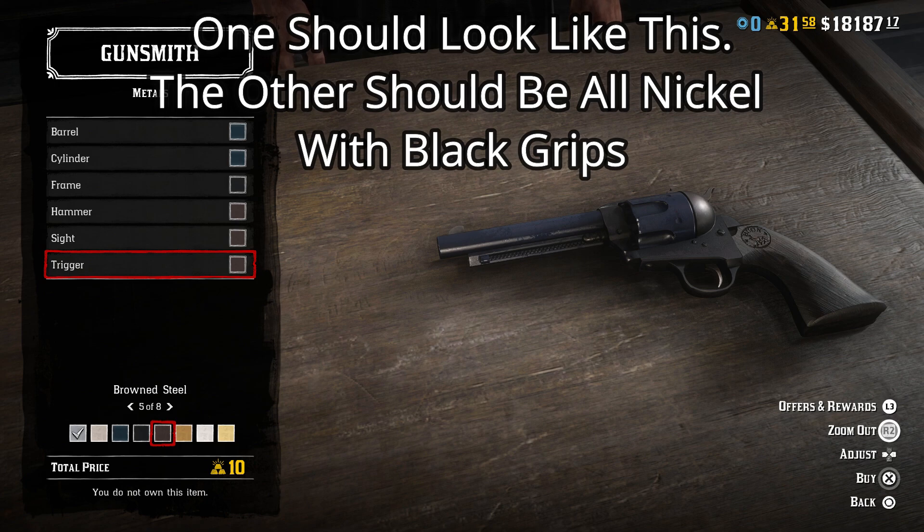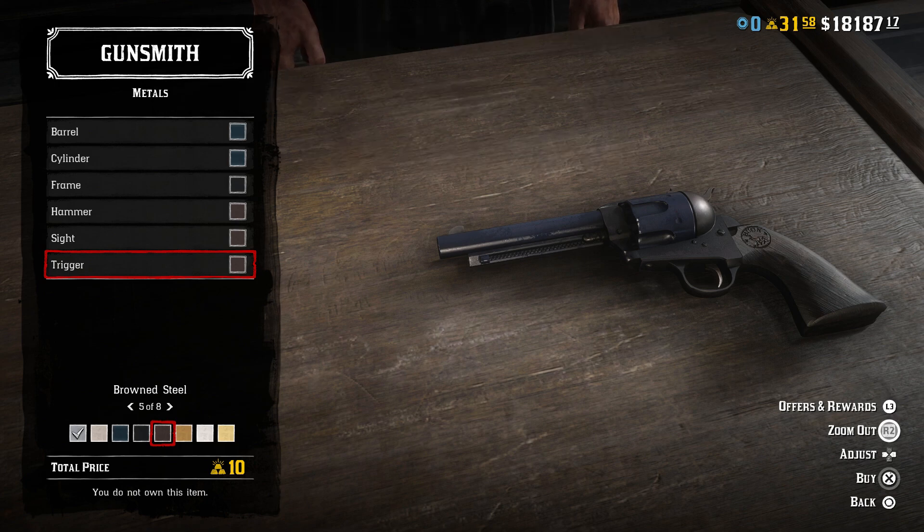He also at one point ends up using a longer cavalry model with the 7.5 inch barrel, but he took that from John Ruth — so in that scene, that's not his gun, it's actually one of John Ruth's guns. So two of these revolvers is going to be all you need for this outfit.